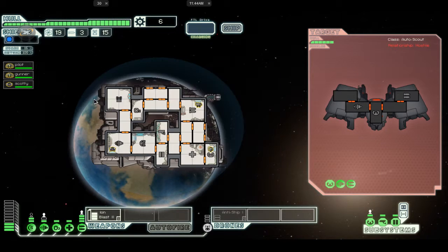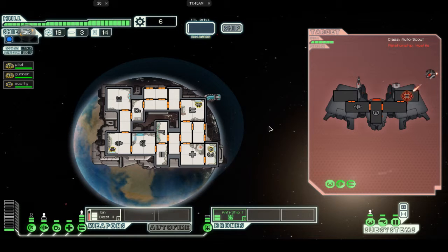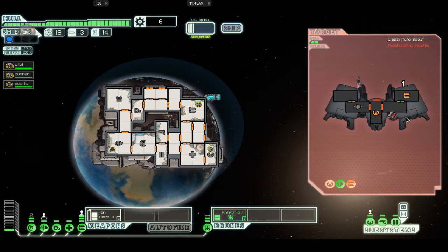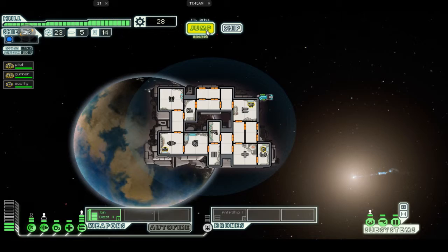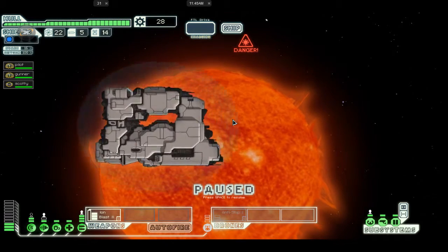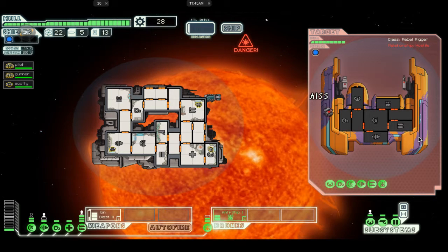Fix all — leaves us with six. Let's see what we can sell. It would have been nice to get a hull repair defense drone, but nope. Let's jump down here. Continue, pause — anti-ship. Let's go ahead and get our ion ready. Let's take out the weapons. Check out that system — take the weapons back out.